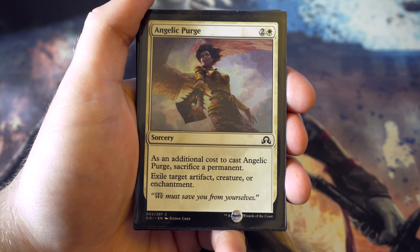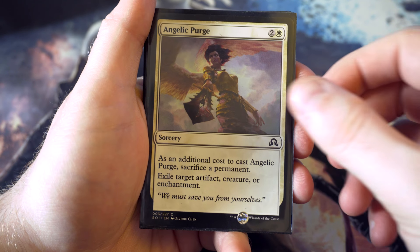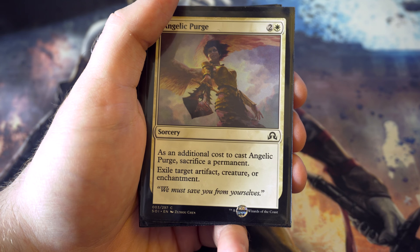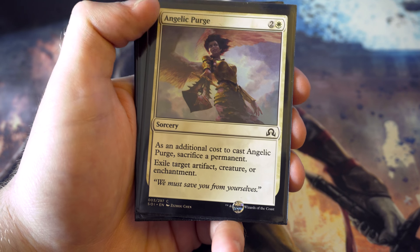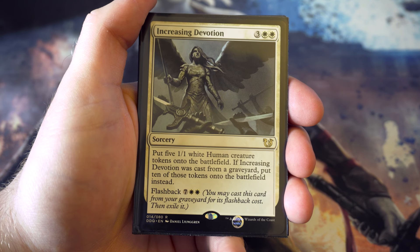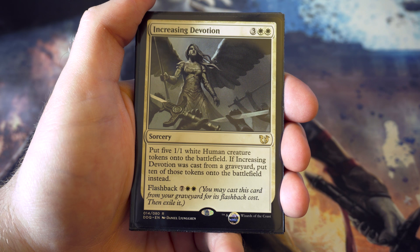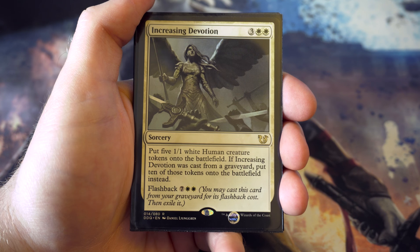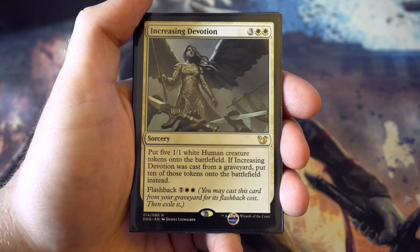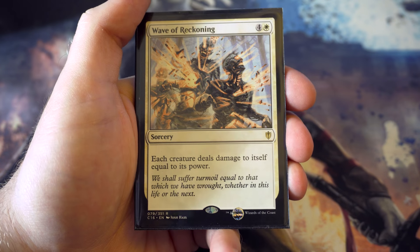Angelic Purge - sacrifice a permanent and exile target artifact, creature, or enchantment. You can sacrifice a token or a clue token from Thraben Inspector. Exile is always great. Increasing Devotion - for three and two white you get to put five one-ones out, and if cast from the graveyard you get to put ten out. I like having something with more than one use, and they all get the human type which fits the theme.